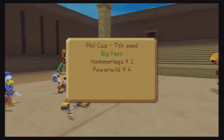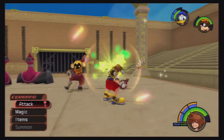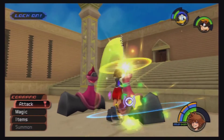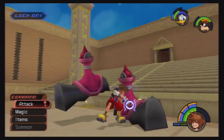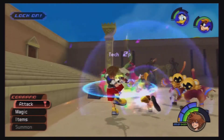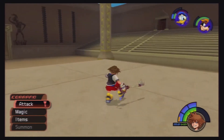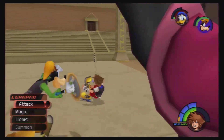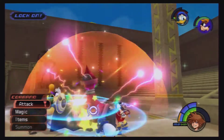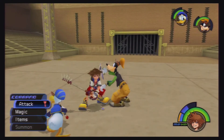Next is Big Feet, which is Hammer Legs — basically Guard Armor parts — except they're the normal color. And of course, Power Wilds. You want to take down these legs as fast as possible to help you out. That's going to hurt — good thing we have Cure. Now, when those legs start moving, you need to be running. There's only one leg left. Easy peasy, Lemon Squeezy. Nothing to it.